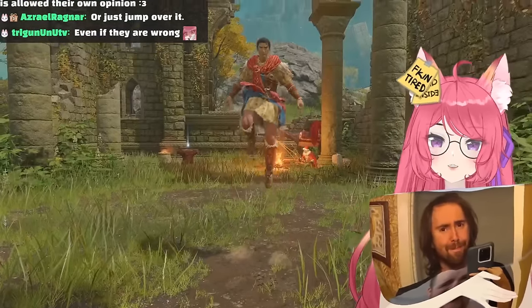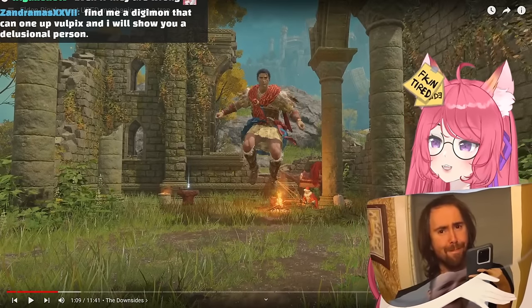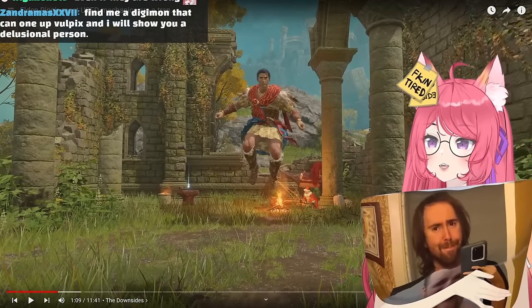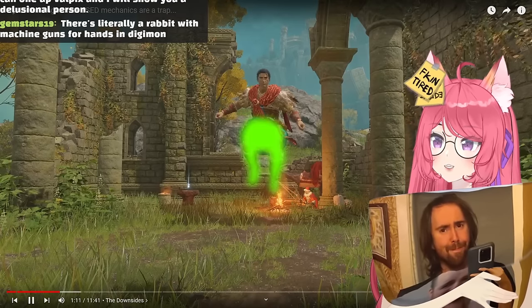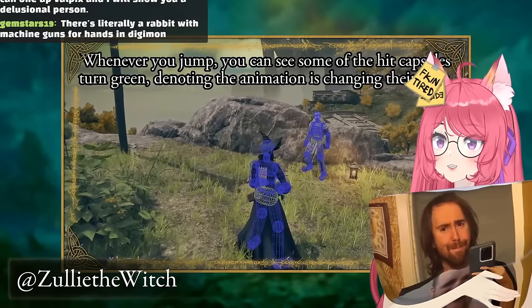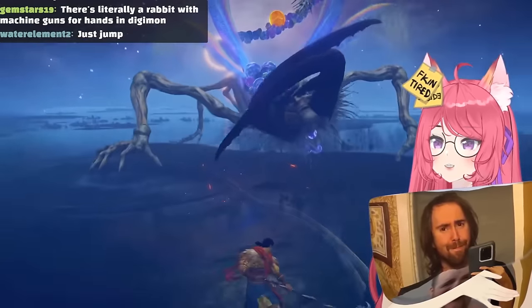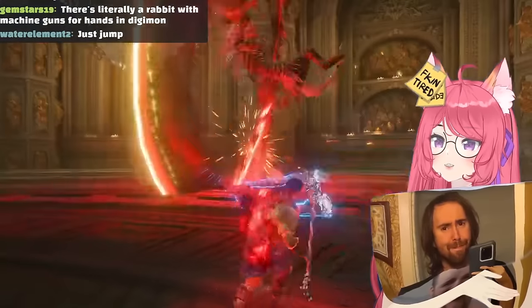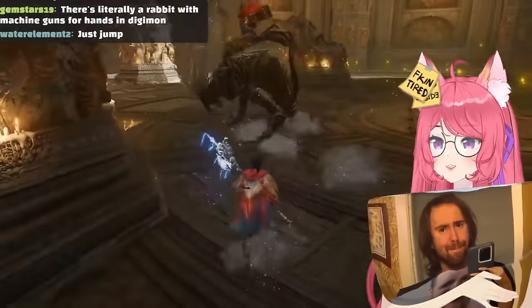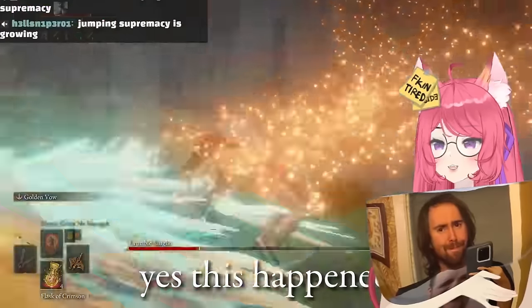When you jump, your lower body becomes immune to damage - that includes the legs and even part of the stomach, but not the hands hanging off to the side. The immunity starts pretty much immediately, even when you're still visually on the ground, and lasts 60 frames, which is a whole second compared to 26 frames on a roll. It starts faster, it lasts longer, which means you can dodge some attacks way too early or extremely late and still get away with it.